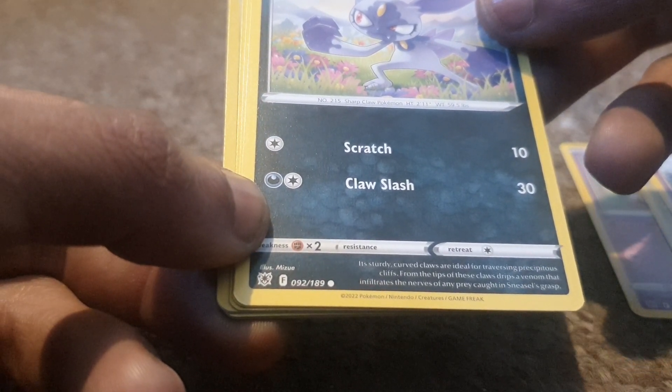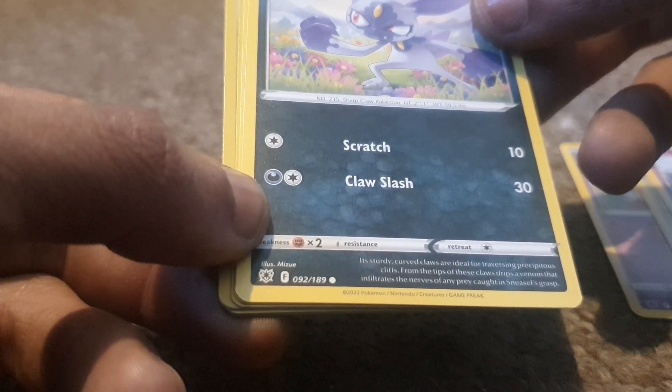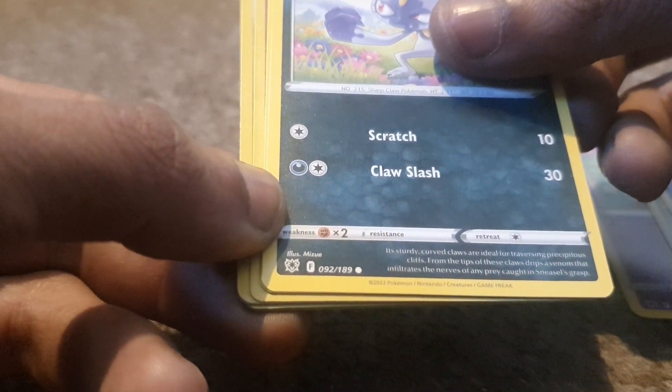Hisuian Sneasel is up next, having 70 health points, being a Darkness type Pokémon with a dex entry of 215, being a Sharp Claw Pokémon, having moves of Claw Slash and Scratch.